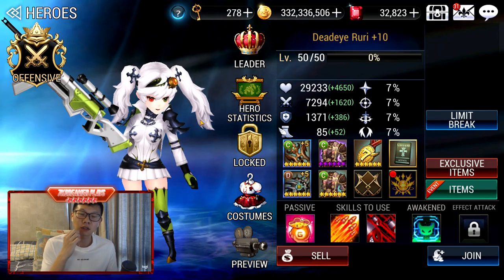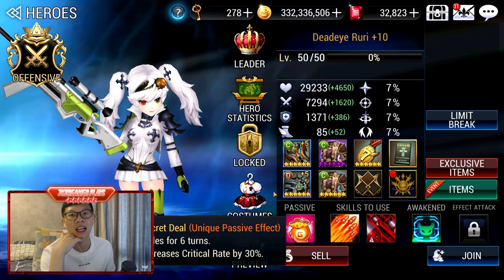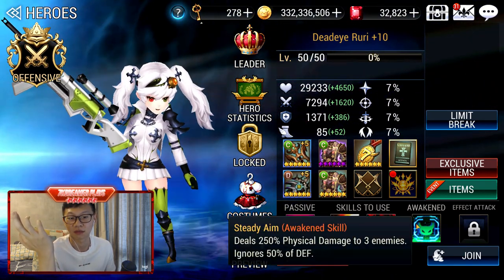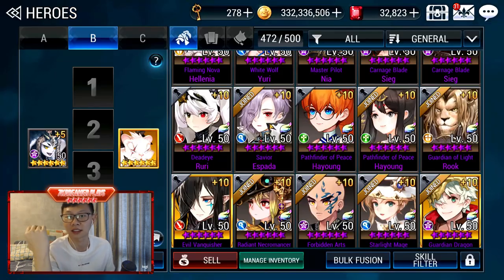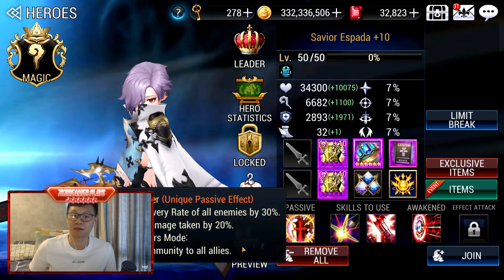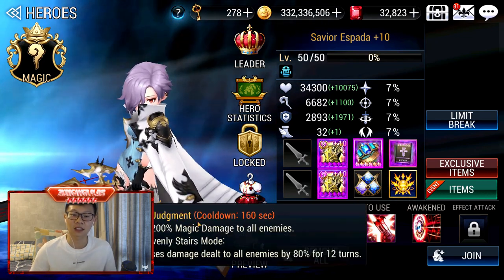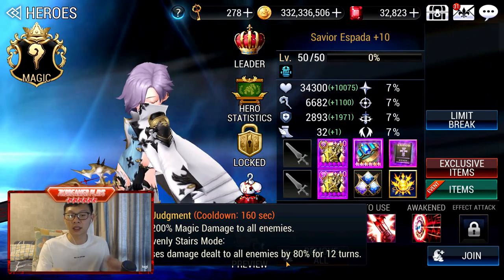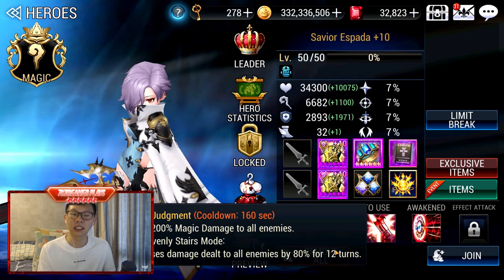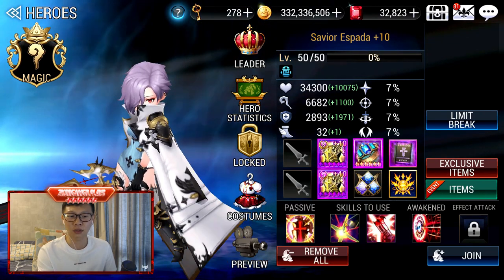I don't know why Ruri is here — I saw her being used in Heavenly Stairs and was just checking out her skills. I'm going to put her back. Then Espada — she is used in Heavenly Stairs as the best support specialist for that mode. Because of this skill, it's kind of like a Rachel Phoenix but without the other effect, and you can only deal this debuff on enemies in Heavenly Stairs anyway. Shane can just keep firing off her attacks. The other two skills you don't need at all.